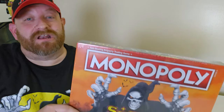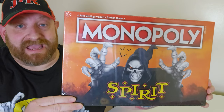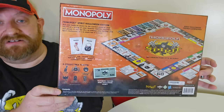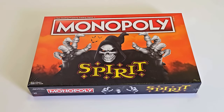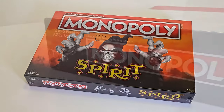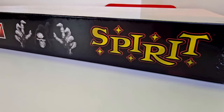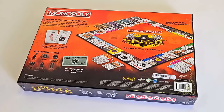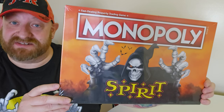We are back and today we are going to be opening up this Spirit Halloween Monopoly game. This was sold in stores last season — I don't remember which store I bought it from. On the front we have Jack the Reaper; in my opinion that is a totally awesome design for the front of the box. The sides all have the Spirit and Monopoly logos on them.